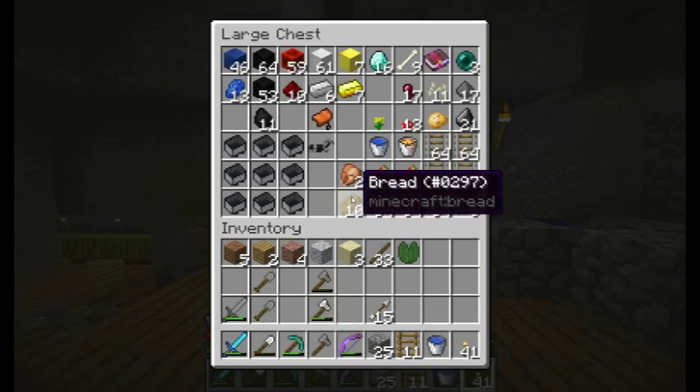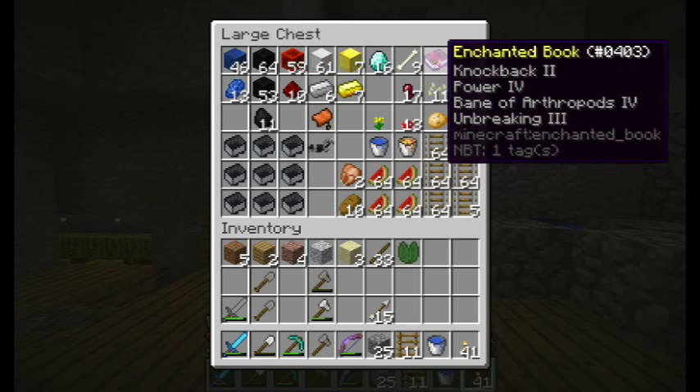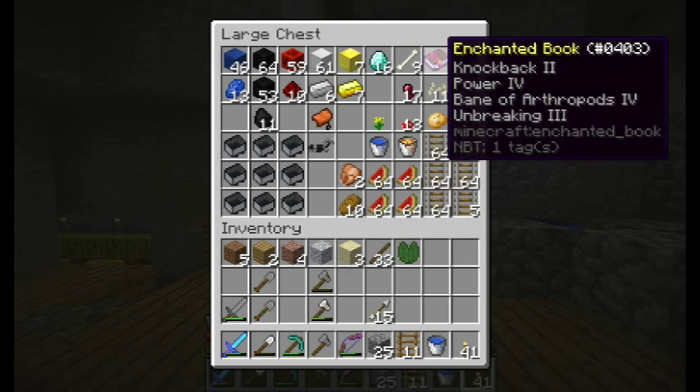When I was going through all the items in the chest you probably noticed that I found an enchanted book in one of the mine carts, but I didn't actually tell you what it was. Here's what it is: it's an enchanted book with Knockback 2, Power 4, Bane of Arthropods 4 — which is great for killing spiders — and Unbreaking 3.